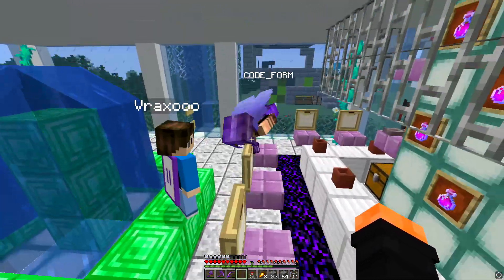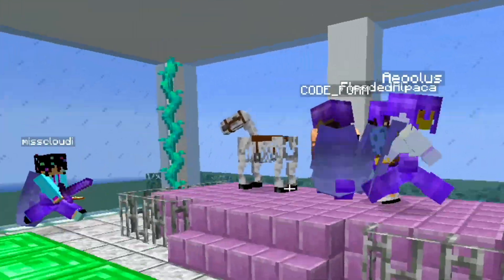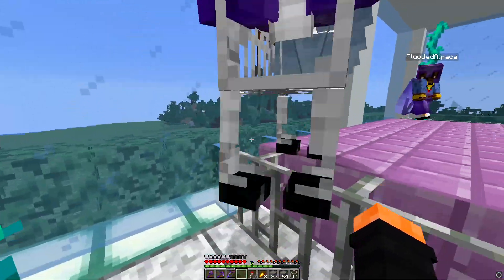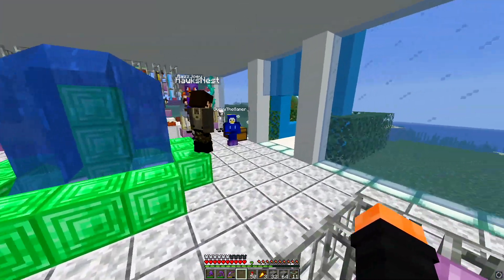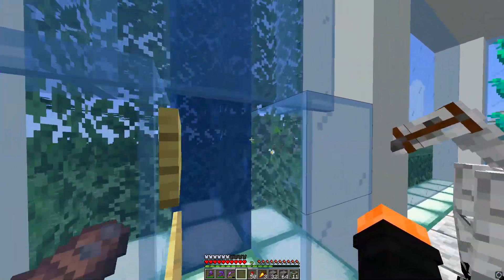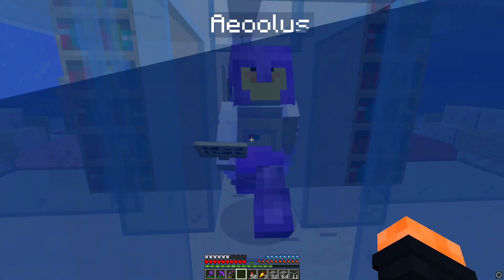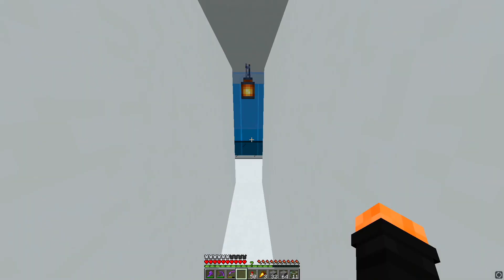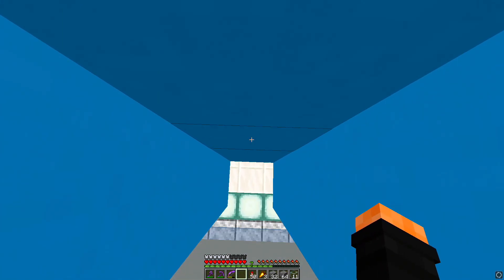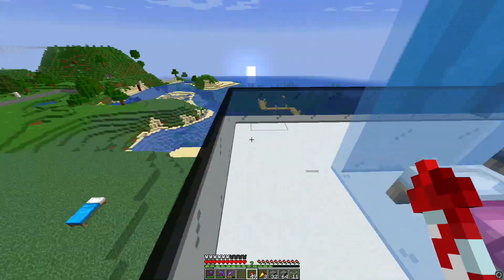We've got Lamborghinis for rental over here — probably the skeleton horses — so that might be an option in the future. If you guys take the elevator up, we got eight rooms total. New members get first priority. You guys can choose, but the fee is five diamonds a week. If you're new, come up this way to the restaurant, which is on the sixth floor.